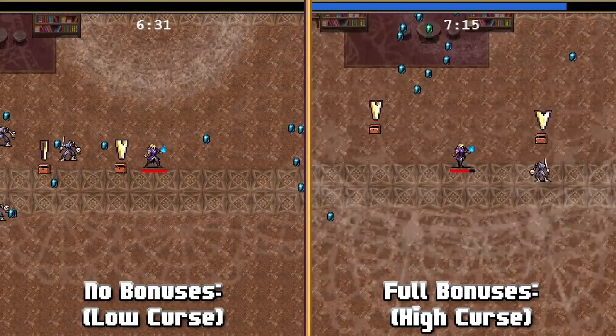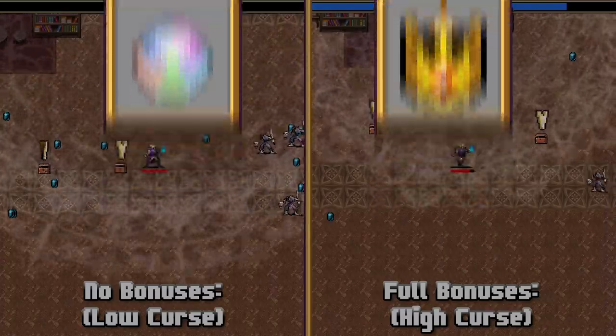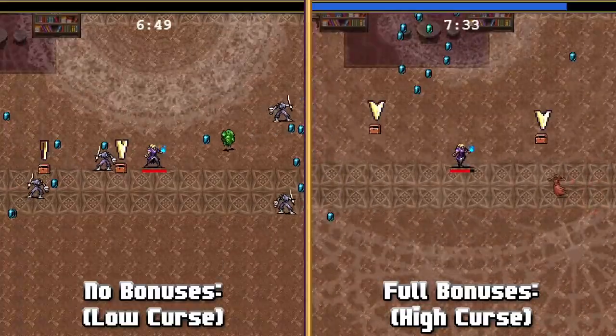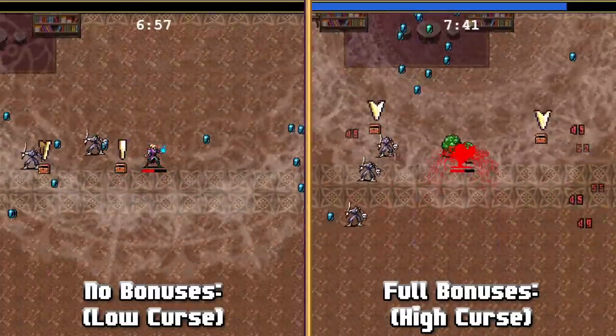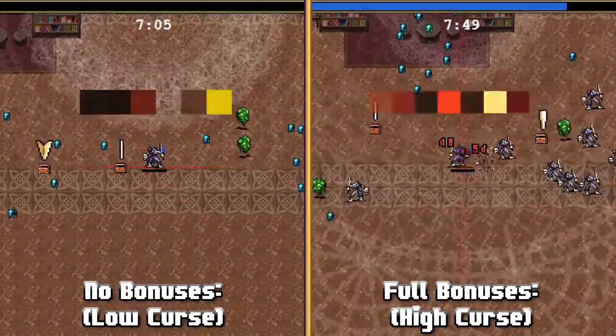Next up we have Luminaire, which is the evolution of Prismatic Missile, evolved with the Crown. Luminaire creates rainbow beams that strike at all enemies vertically. It also makes a few intricate circles rotating counterclockwise and periodically rains down white beams, which both are just cosmetics.